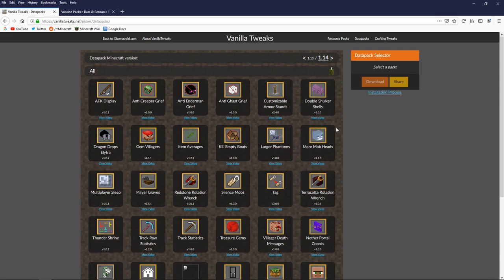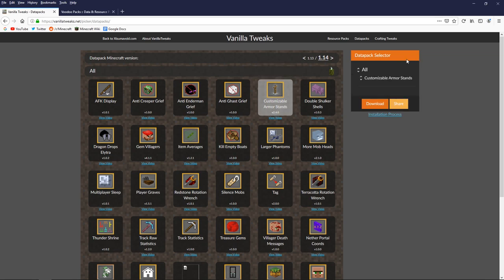Here are a couple I really want to take a look at, primarily because they are some of the more requested ones for this series. Customizable Armor Stands is one of them. Armor stands can be customized in vanilla Minecraft using commands, but altering them is time-consuming and requires understanding a lot of the command structure. What Customizable Armor Stands does is add a book that effectively takes the role of those commands and translates it into a user interface you can use.